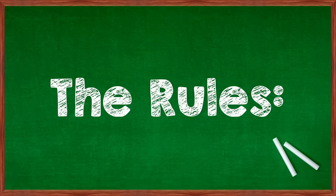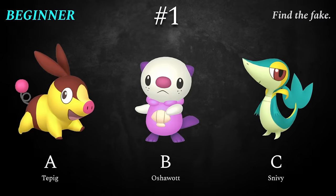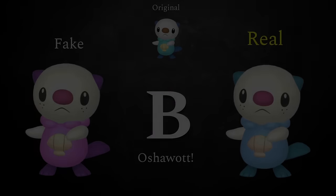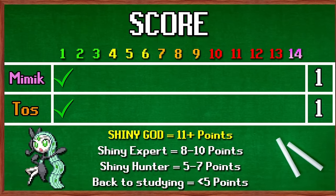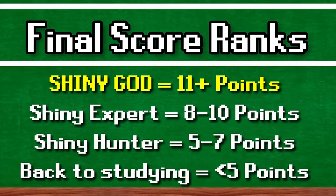The premise of this quiz is simple: find the fake shiny, you get a point. Question number one — you already saw it. And if you realized that pink Oshawott was fake, congrats, you just earned yourself a point. My friends Mimic and Toast found that one too and got their first points on the easiest question of the video. Make sure to keep track of your score and comment how you did at the end, because this one gets really hard.